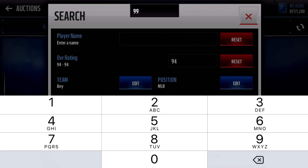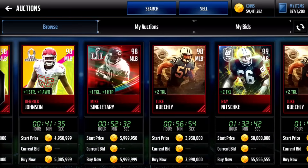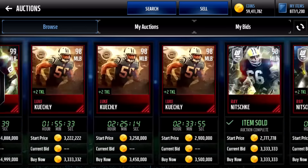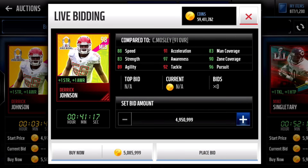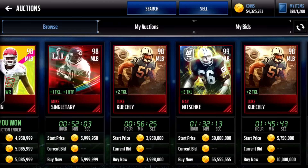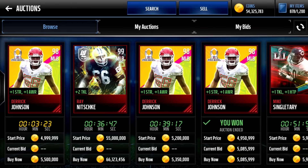Now let's get the next middle linebacker. I'm thinking Derrick Johnson because he is very cheap and has great boosts. Not sure how much he is — looks like about 5 mil, there are only four of him up. Looks like the 5 mil one is the cheapest, so we'll just pick it up. We get ourselves a Derrick Johnson. I would have gotten Mike Singletary but his boosts are not as good as Derrick Johnson's, and Derrick Johnson is actually cheaper.